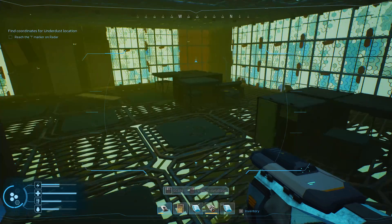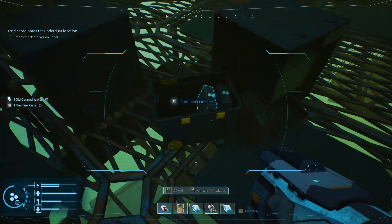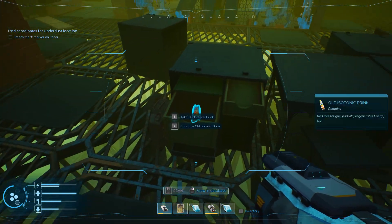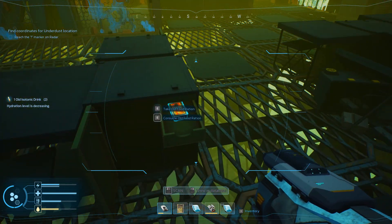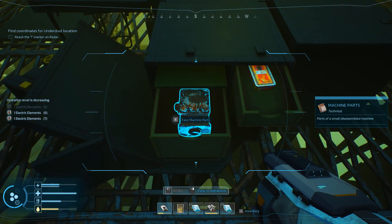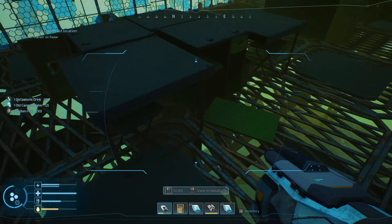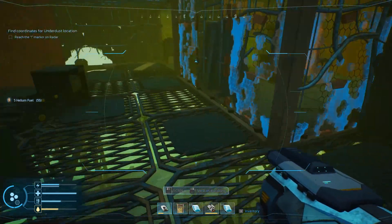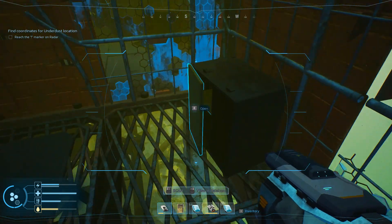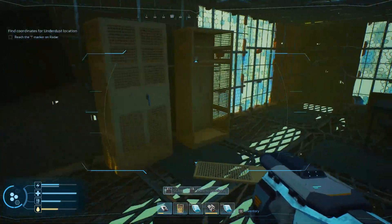Got my scanner out just in case there's something that needs to be scanned. Canned water. More iso drink — hydration level is decreasing. Machine parts, more old food. That wasn't too bad, there's quite a bit of stuff. Without the extractor I don't think we can go all the way through.